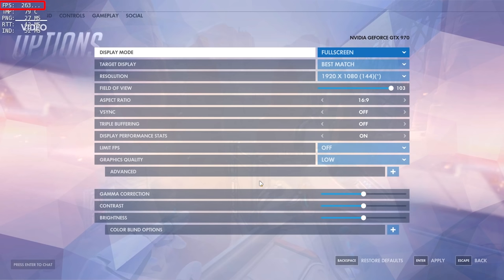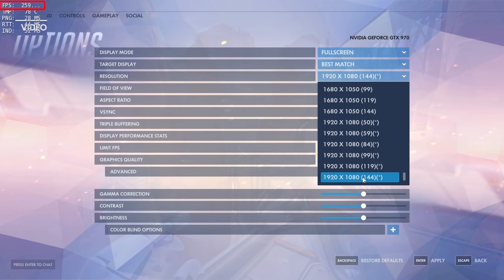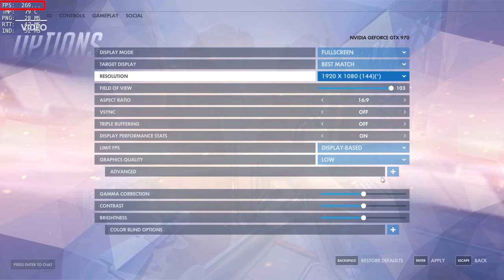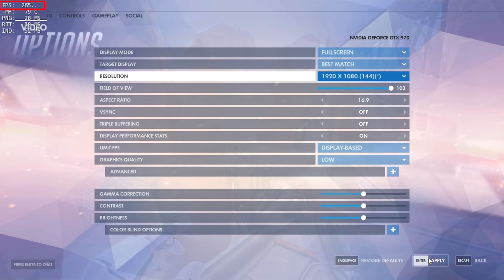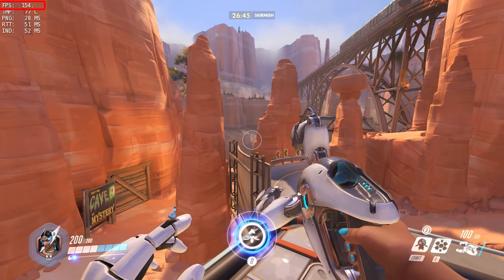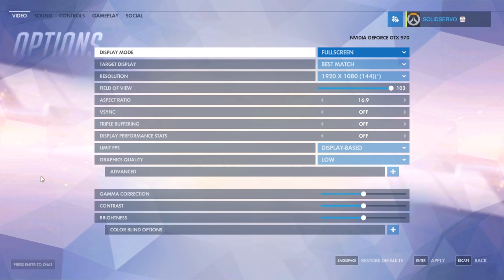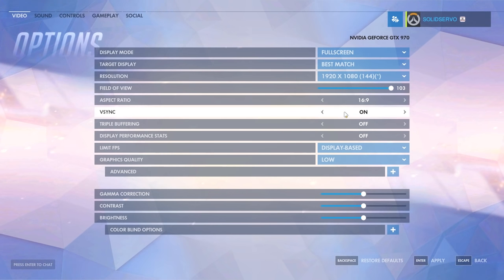What you can choose from for the FPS limit is 30FPS and display based. 30FPS will just limit your frame rate to 30, while display based will limit it to a value slightly higher than the refresh rate of your monitor. So if you use 60Hz then it will limit your frame rate to slightly above 60, and if you use 144Hz then it will limit it to a bit more than 144. Instead of using the FPS limiter you can also enable vSync, which will lock the frame rate to the refresh rate of the monitor and get rid of tearing. However, vSync will also increase your input lag, so you have to decide what is more important for you. I always play without vSync and just go for the display based FPS limit.